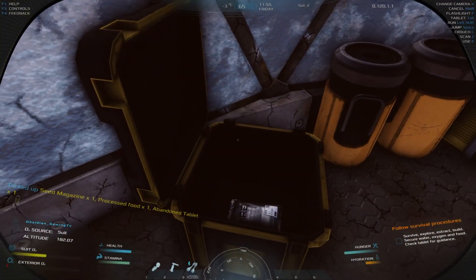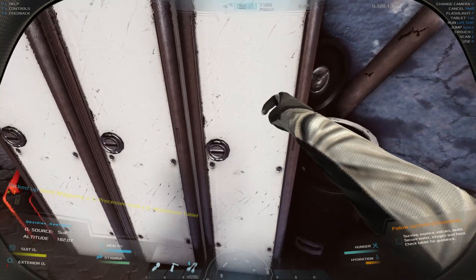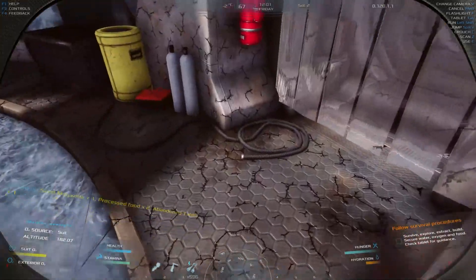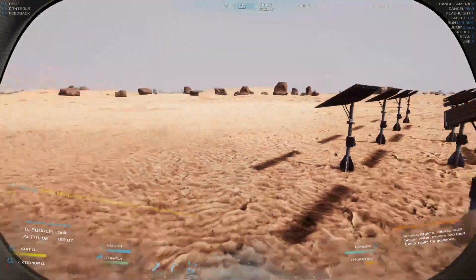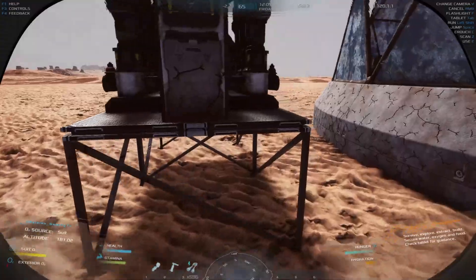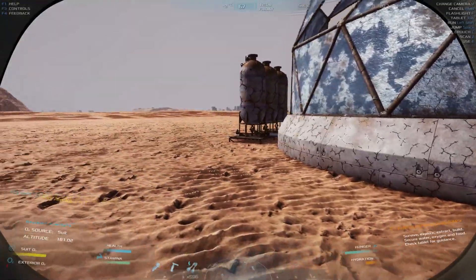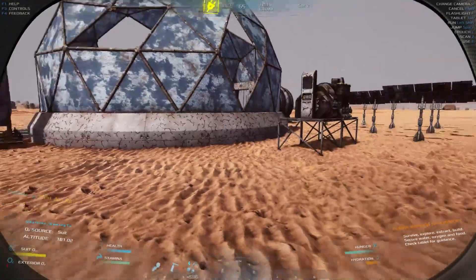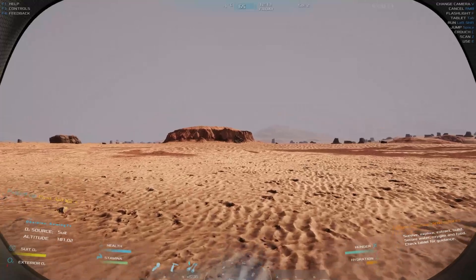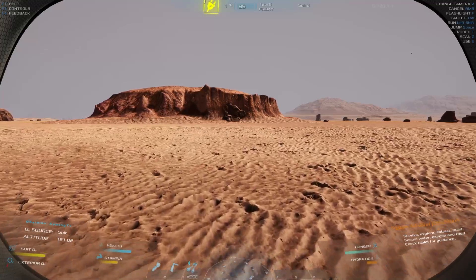Let's open these quickly. What's our time at the moment? 5 to 12, so we're doing good for time — got plenty of daylight. Oxygen is really low — that's not good. Oh, what's this? A first aid kit — yeah, I'll take that all day long, thank you very much. Right, so we've been to that one, we've been to that one. That's just a pile of rocks.